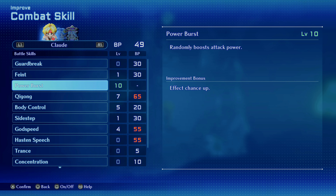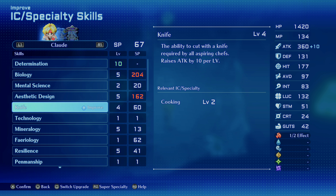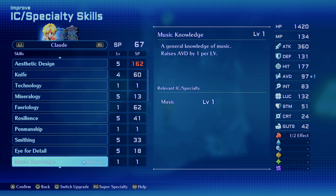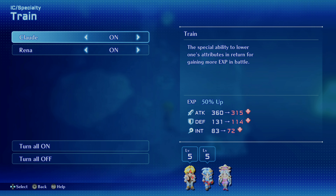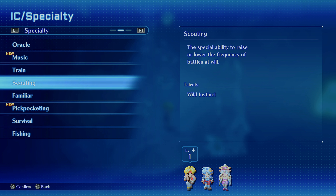Get power burst to at least level five or six if you can. Then with abilities, you want to level knife up a little bit because that increases your attack, possibly aesthetic design because it buffs just about everything. There's also one called Train — this will lower Claude's attack and defense but will give you 50% more XP in battle. Combine that with the five-chain and you'll get a ton of XP.